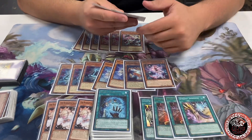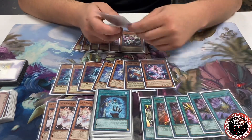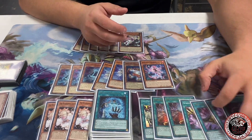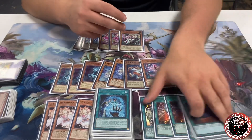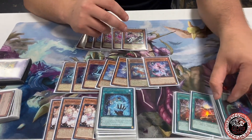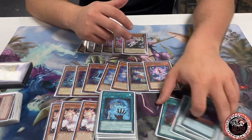I also play staple cards: two Called by the Grave. Called by is there to handle Dragoon and boss monsters like that. That brings the main deck to 41 cards.